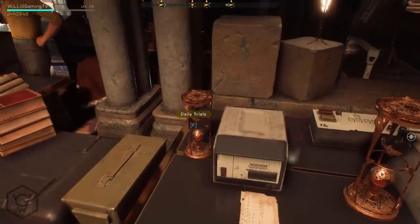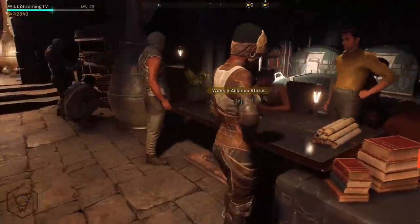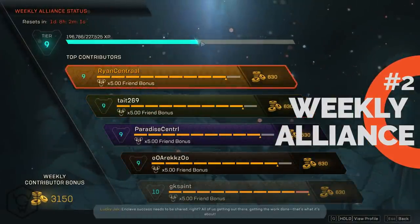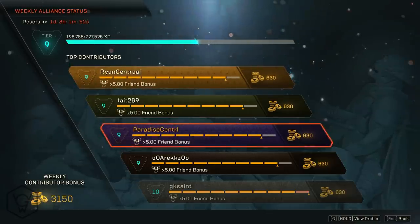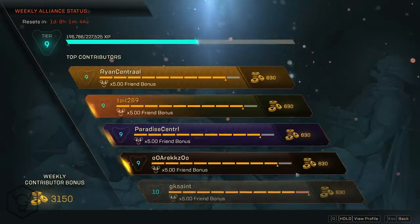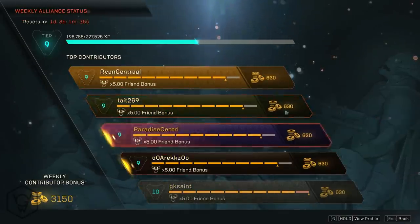Another thing you can do is these daily trials — in weapon master, you can either go to the challenge menu or just go here. Then there's the weekly alliance system. Make sure you have a lot of people on your friends list that play Anthem, because this is going to benefit you a ton. As your standing increases, this will also increase the amount of coins you gain for the week — I'm going to get 3,150 coins. Your friends will also contribute to how many coins you get, so if your friends are doing a bunch of activities, you will benefit and get a ton of coin.